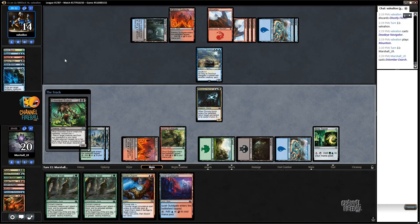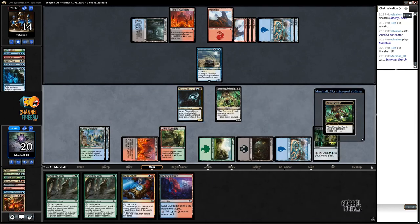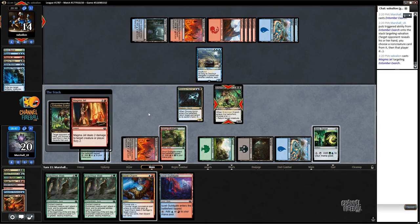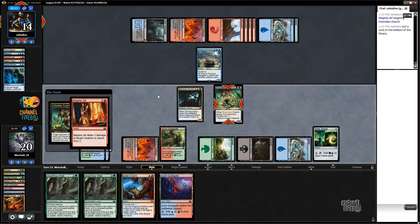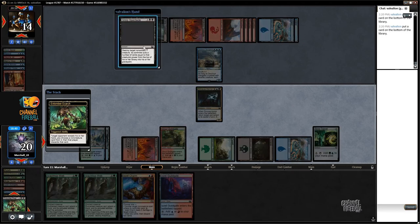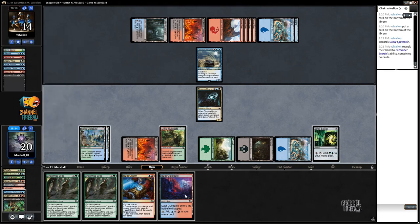I'm going to see what my opponent's working with here. I can get a creature back but the only one I can get back is Sylvan Ranger, and I don't really want that. Let's see if they've got another Counterspell or something we can take away — they've got another Magma Jet. That probably leaves them with nothing else to take away, but we did get the Magma Jet out of their hand, so that's a thing. They went bottom bottom. Grizzly Spectacle — nice, that's a real card to take away.